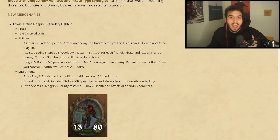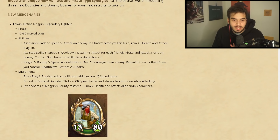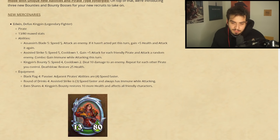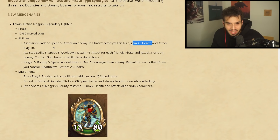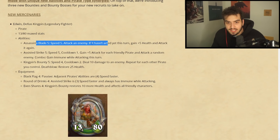Mercenaries first up: we've got Edwin Van Cleef. Edwin is a legendary pirate with 13/80 max stats, which is a pretty good stat line for fighters. His ability Assassin's Blade is speed five — attack an enemy; if this has acted this turn, gain plus five attack and health and attack it again. That is not a bad speed.